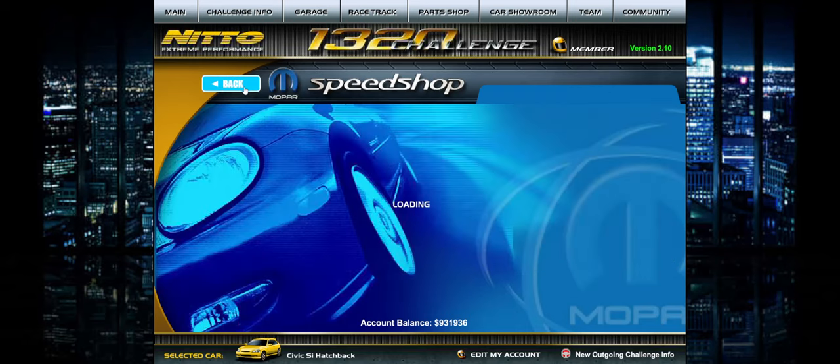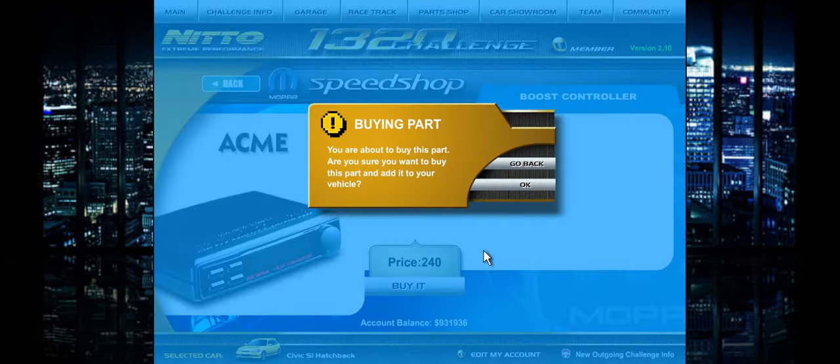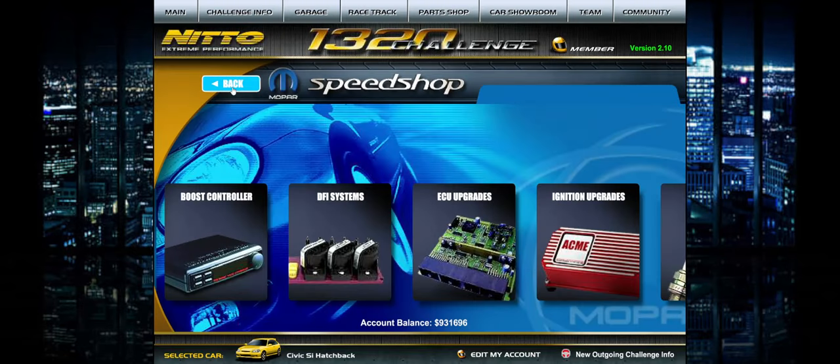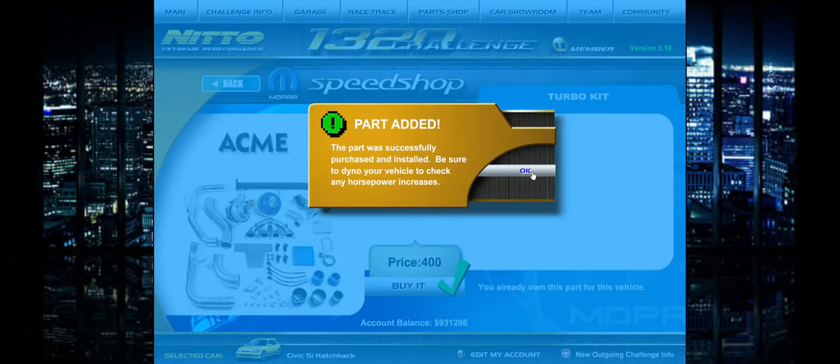The boost controller is another $240.00, so that's $700.00 total. That might be okay because I want to actually gain a little bit of horsepower here — I want to be a little bit realistic. Boost controller and a turbo setup is pretty realistic for Honda people because turbo setups are actually pretty cheap in real life. So we're going to subtract $240.00 to install the boost controller, and then install the turbo kit — that's another $400.00.